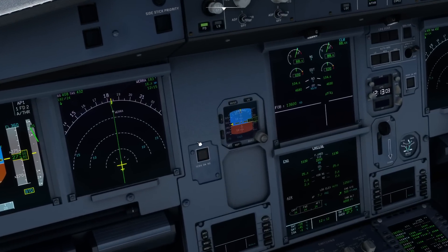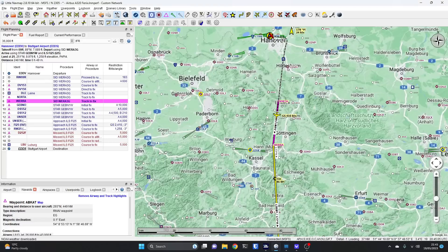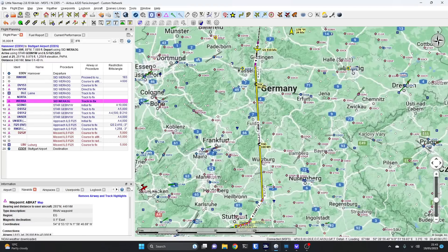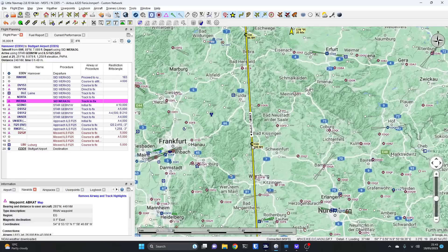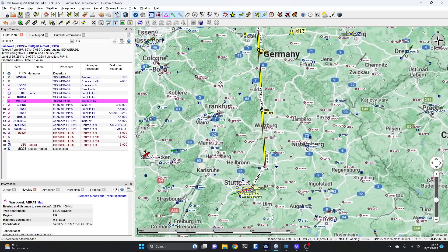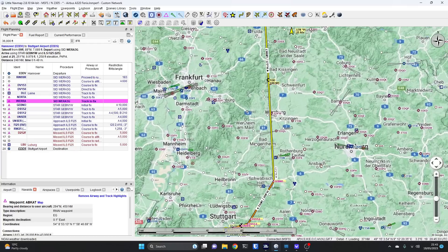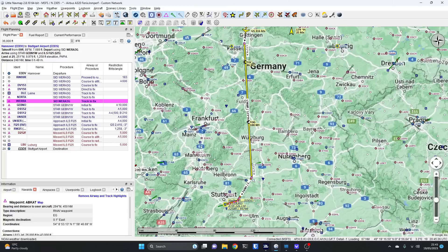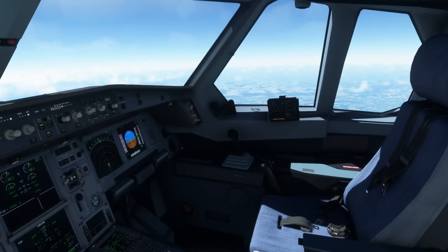We are on route, just coming up to WERRA which was the end of our standard instrument departure. Then we're into the cruise portion. Top of descent is being marked at 100 miles out from the destination, but that's the A320 figure — we probably need to descend a little bit earlier than that for the A330. I might have to use spoilers if I come down that late, because it's basically a straight-in into Stuttgart. So far so good — it all just seems to work. Very familiar.